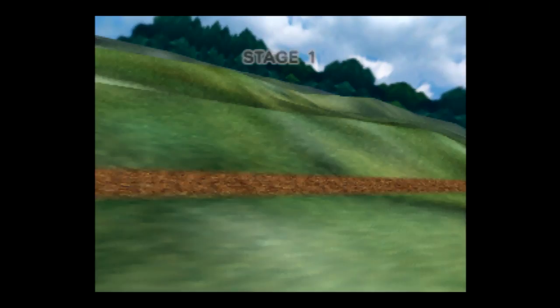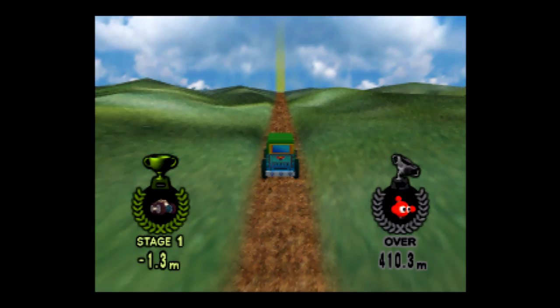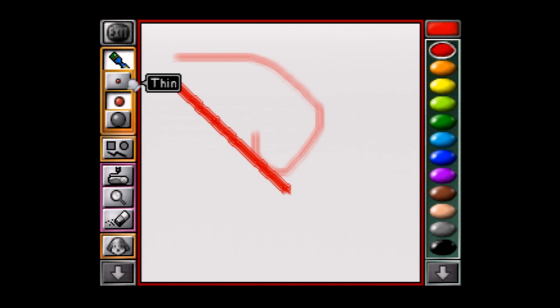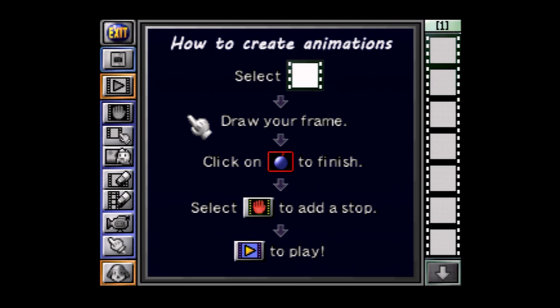We've covered Mario Artist Paint Studio in the past a number of times, both in Japanese and also in English via Luigi Blood's English patch for the game, which is super convenient. But before we go into this prototype, I want to re-familiarize, because if I had to replay this game multiple times to get used to it again, a review wouldn't hurt. The game starts you off with four primary options: from left to right, first we have 2D Paint Mode, then Animation Mode — the Game Boy Camera and N64 Capture Cartridge Mode.